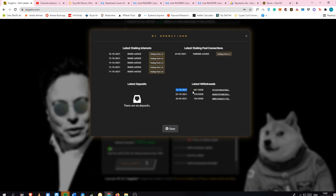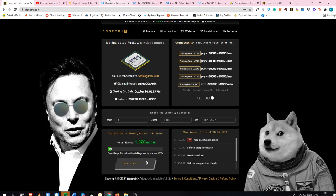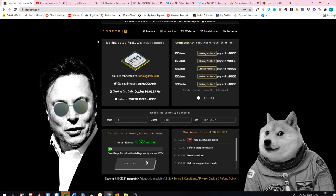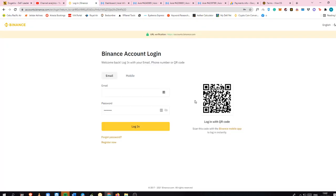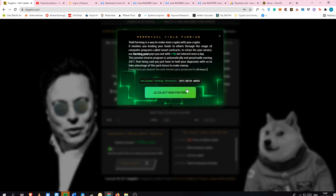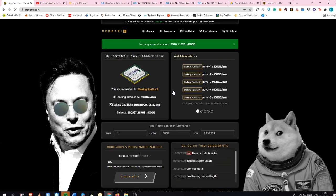This is my latest withdrawals and I've done withdrawals a couple of times already — this would actually be my fourth time withdrawing right now. It's as easy as 1-2-3: you just log in to your Binance, get the deposit address for your Dodge, and withdraw it into your Binance. I'm also going to collect this Yield Farming, which is free every single day.